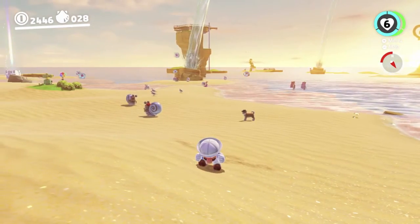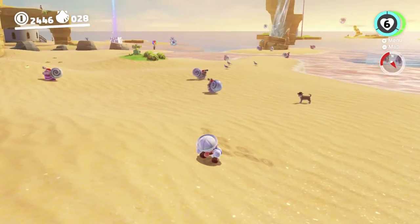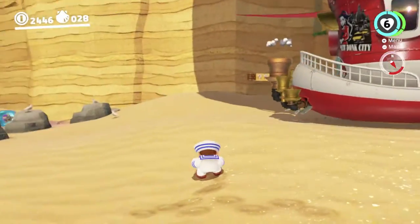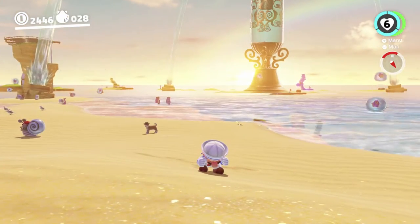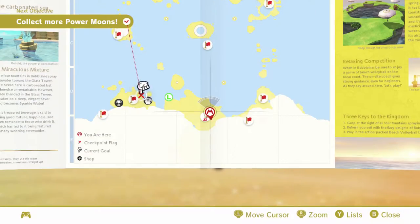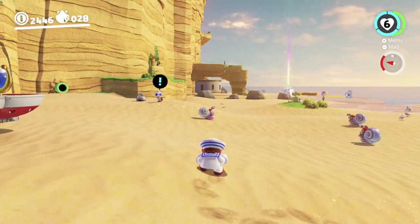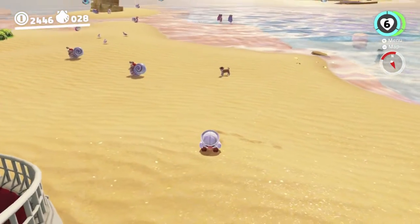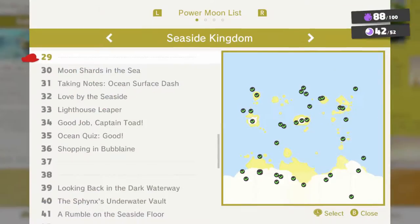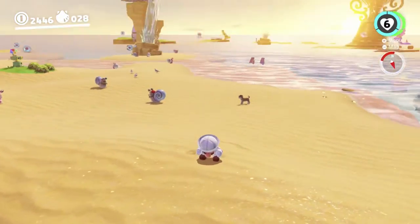Hey there everyone, this is Danielle playing some more Super Mario Odyssey while permanently crouching. Last time we collected nine moons here in Bubblayne. This time we're going to get eight of the moons here, which will get us to a total of 50. We cannot get one of the moons here — it's impossible — and the other one we'll be getting on the B-side. That'll get us to a total of 51 A-side moons, plus probably all of the B-side moons.